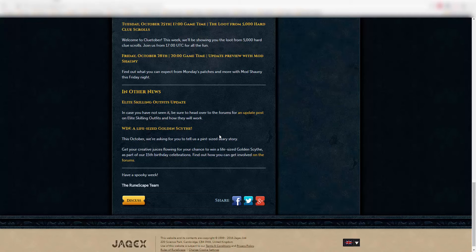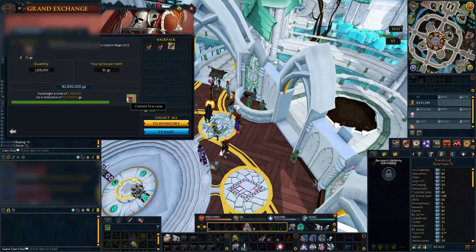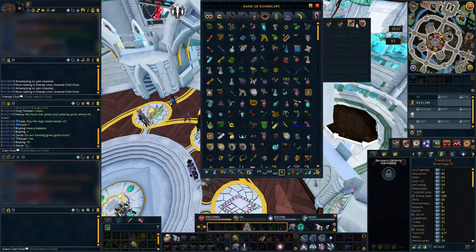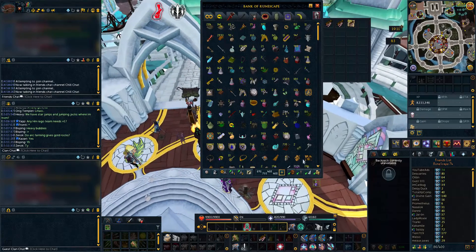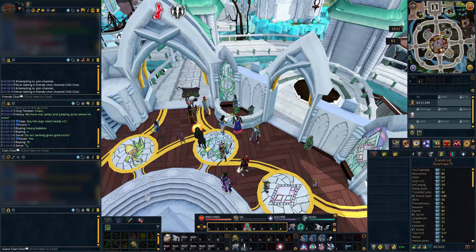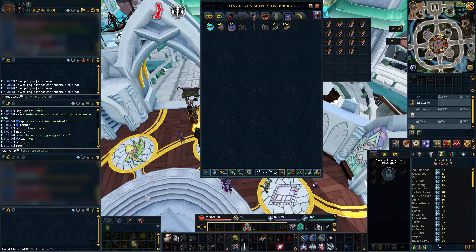I did look at the Elite Skilling Outfits update a little bit earlier — it was posted on Twitter. Also, I got my one million fire runes, which is awesome. Now I'll never run out like I did at Telos that one time and ruined my 11 streak, which sucked so bad. Anyway, we're going to go do the event and bring some rocktails.